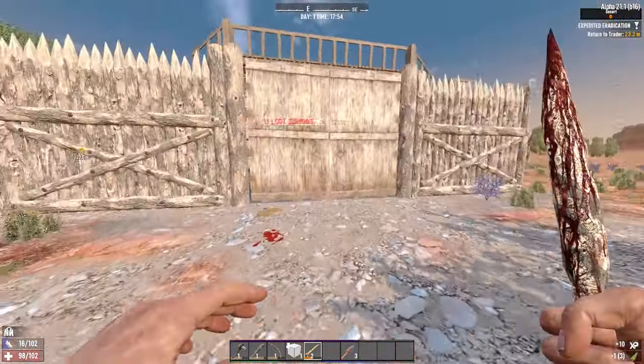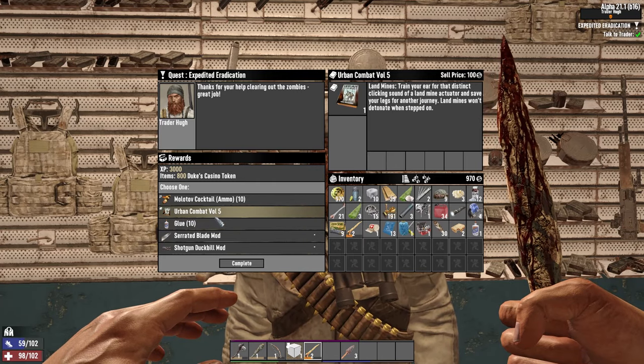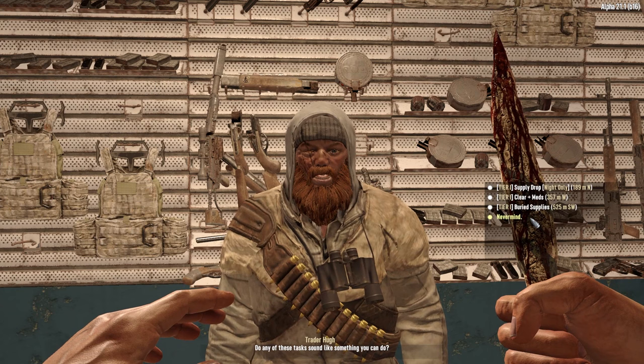I think I forgot to fully loot the gas station, so I'll maybe do that with the rest of my day. Hi Hugh. 10 glue — yeah, I'll take that. Unless that's a cigar? No, I'll take the 10 glue.